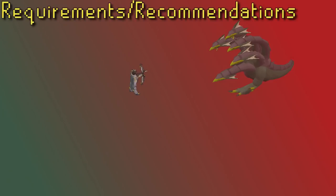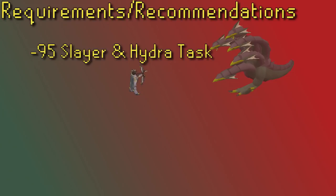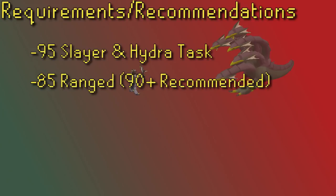To start with requirements and recommended stats, you do need 95 Slayer and a Hydra task to fight the Alchemical Hydra. The only Slayer master that can assign you Hydras is Konar, who lives on Mount Karuulm, located in Zeah. I suggest 85 plus range or melee depending on your weapon, but 90 plus is recommended if you're planning on grinding a lot of kills. You can manage kills with lower stats since you can avoid most hits with prayer, but it will be a slower grind.